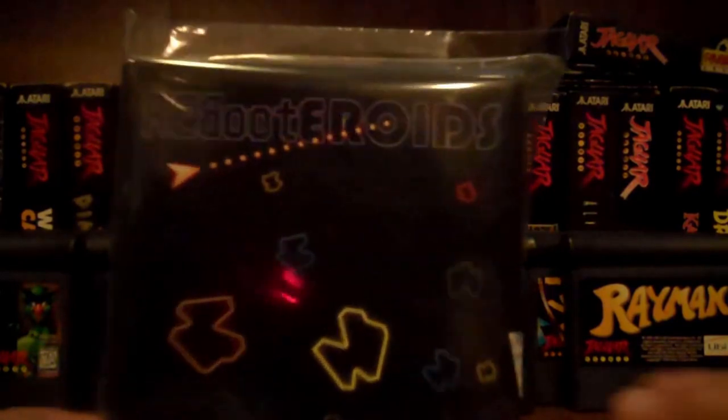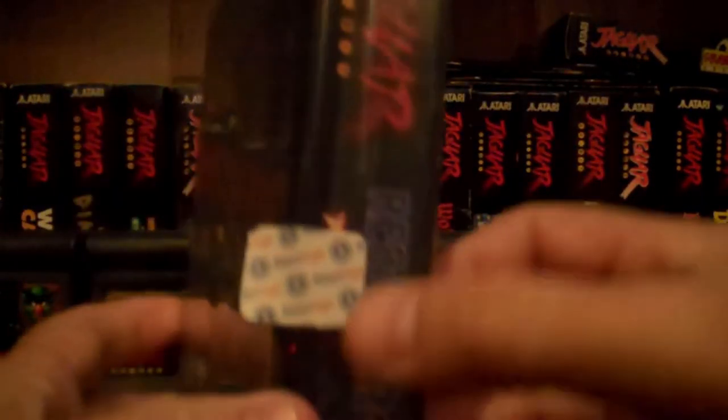Here is my copy of Rebooteroids, straight from AtariAge. It comes in this weird little folder with a piece of AtariAge tape on it, which we're going to tear open right now. There's no shrink wrap here, it's just in that folder, and the box is very glossy and shiny. It doesn't really feel like a true Jaguar box, but it is the right shape and size. And the insert looks great.